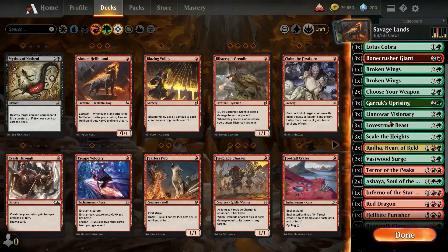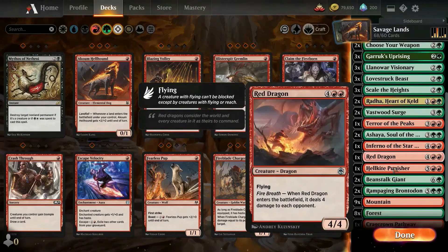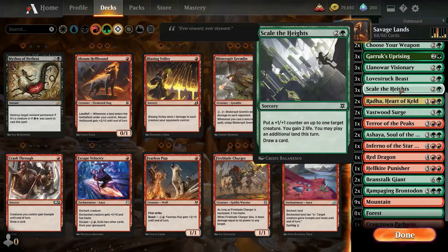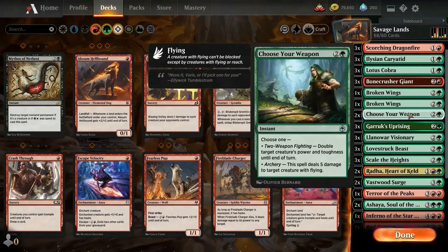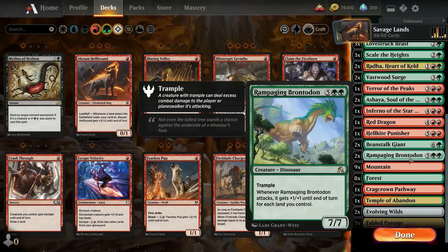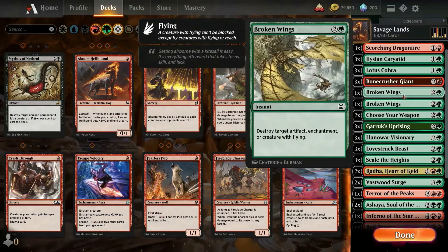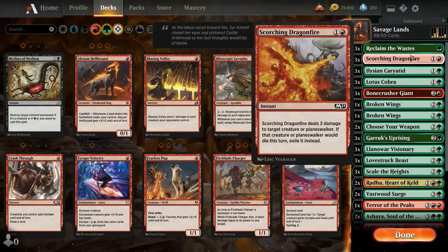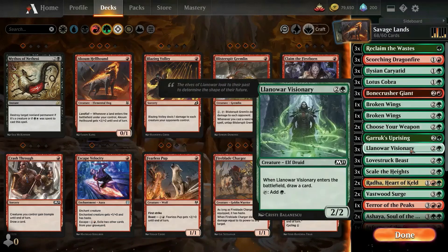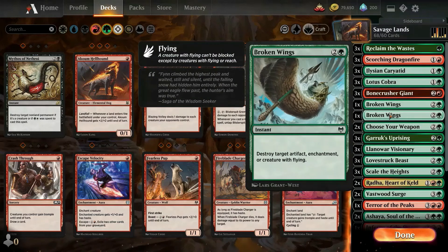So, figured out that Rampaging Brontodont and Choose Your Weapon — it's just amazing. It has trample. You put a lot of lands on the field, it doubles the power. Just amazing. One or two hits and it's over — it's game over, man.